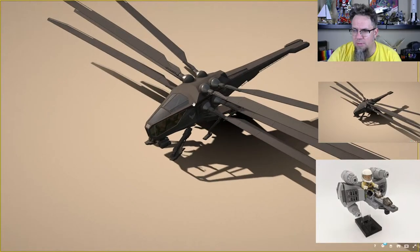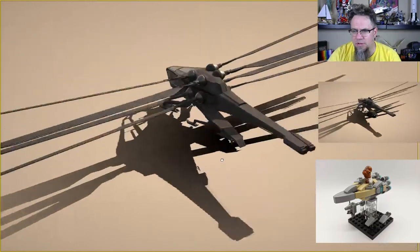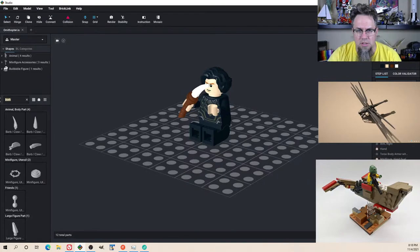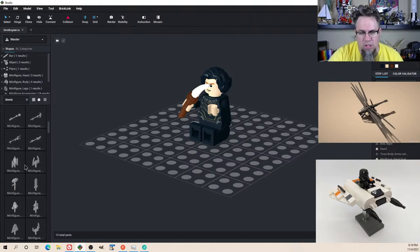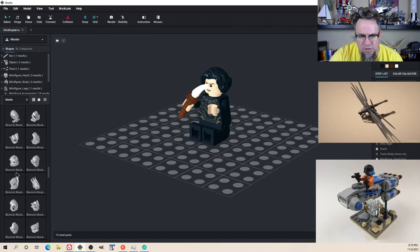I might try to put him here — maybe we can get eight wings, we'll have to see. Trying to find some pieces that would work for wings. These sword pieces are obviously an option, but they're too big. What is it? The Bionicle blade pieces — but I forget how big those are. They tend to be pretty big.